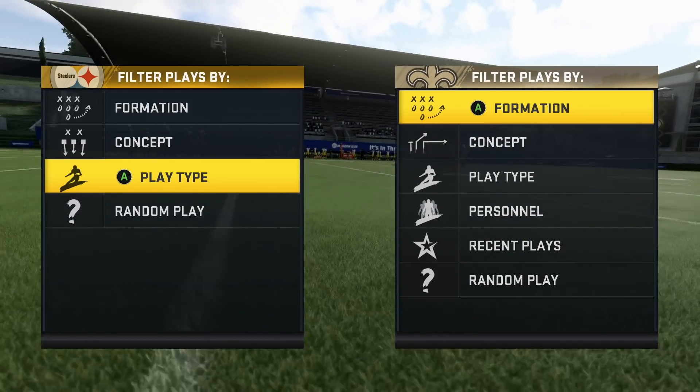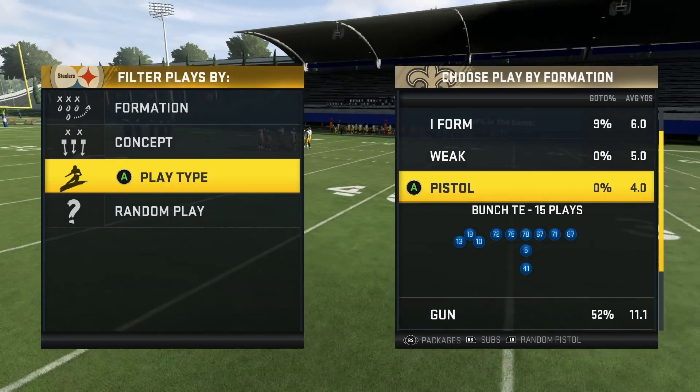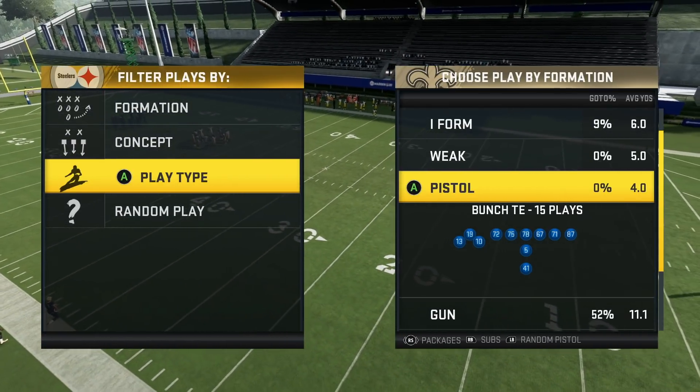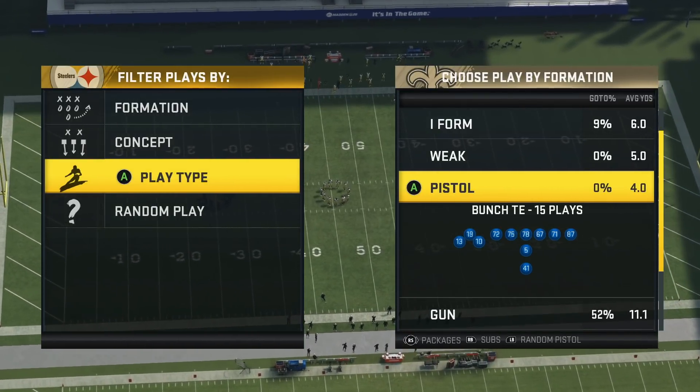Yo, what's going on everybody? It's Finn and Fire here, back in the video, and today I'm going to be showing you guys a Pistol Bunch Tight End Mini Scheme. This is going to come to us out of the New Orleans Saints Offensive Playbook. This formation is also in the Tampa Bay Buccaneers Playbook and the Pistol Playbook.